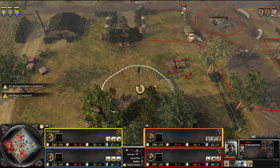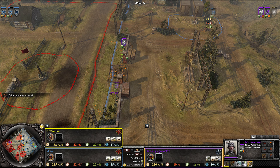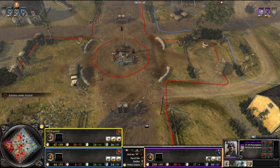The Germans have secured the center, so they'll be getting a little bit extra resources. There's double Storm Pioneers up here fighting against the double Soviets. The double Storm Pioneers do have heavy cover and they should win this engagement pretty handily.